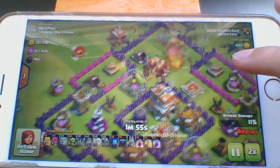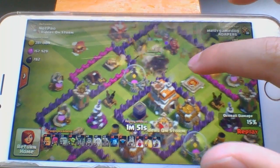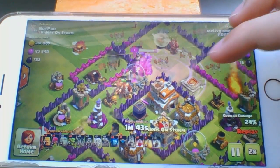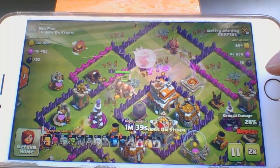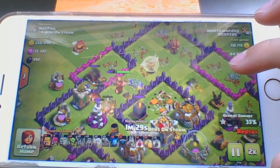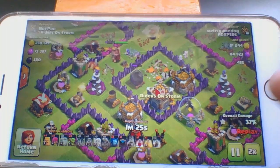Let's go to two times speed. I think this freeze spell is located right there. Seeing where my wizards come in — as you can see there, there is a freeze spell, and it freezes my wizards right in their tracks.